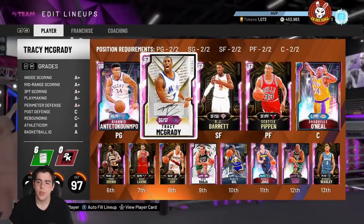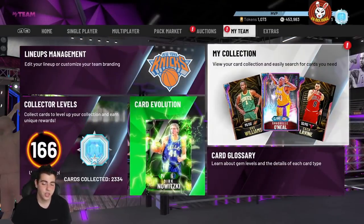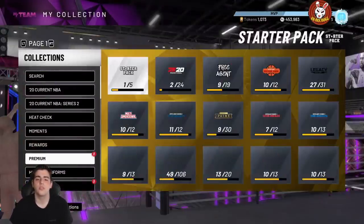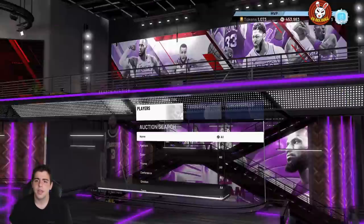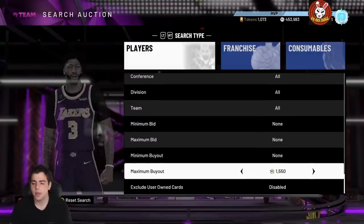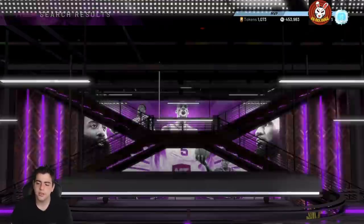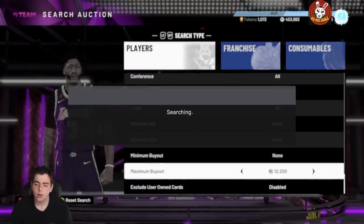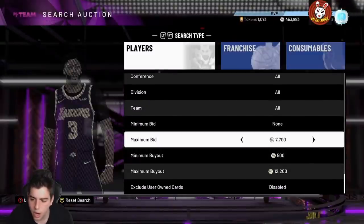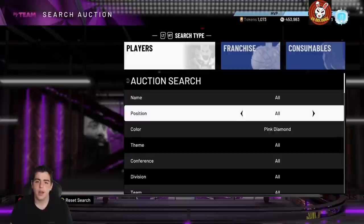Now the pink diamond filter. When the auction house glitch is going on, these snipe filters aren't really valid. Right now there's no auction house glitch — it looks like it will happen later. Do not sell your cards right now; you could lose out on thousands of MT. For the pink diamond filter, put your maximum buyout to around 11,000 to 12,000 MT and refresh with your maximum bid — so many snipes can pop up on this filter.